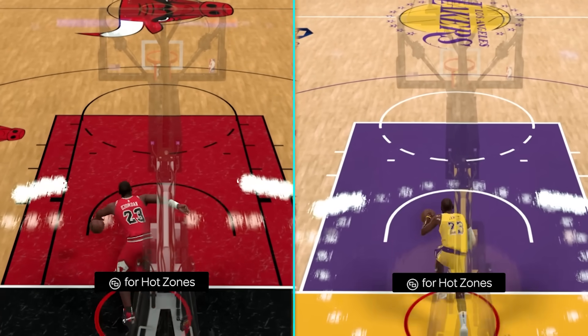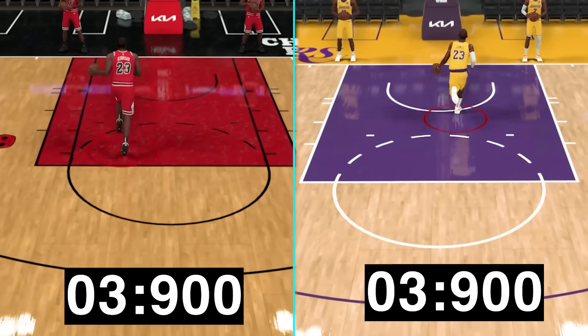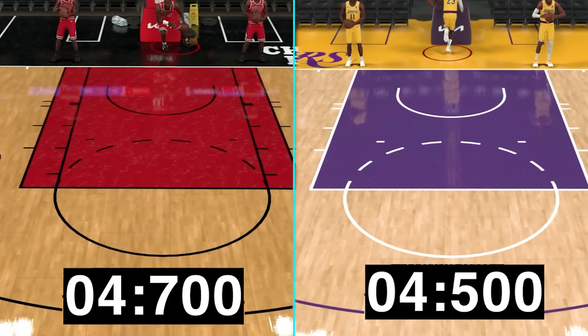Competition number three is a race. The rules are simple — fastest one to run down the full court with a ball gets a point. LaCurri gets the W here with a time of 4.5 seconds, now giving him a one-point lead.